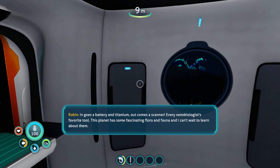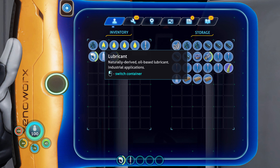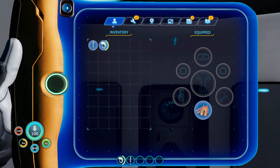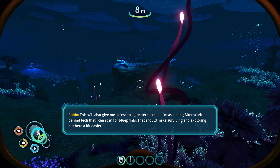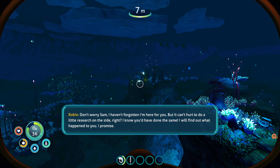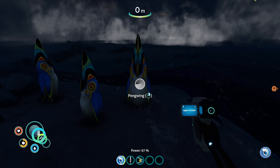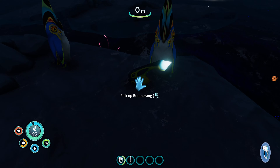Do the fins automatically go on? Yeah. And then you got your survival knife. Let's see — scanning at last. In goes the battery and titanium, now comes the scanner. Every xenobiologist's favorite tool. This planet has some fascinating flora and fauna and I can't wait to learn about them. This will also give me access to a greater tool set. I'm assuming Alterra left behind tech that I can scan for blueprints — that should make surviving and exploring out here a bit easier. Don't worry Sam, I haven't forgotten I'm here for you. I will find out what happened to you, I promise.